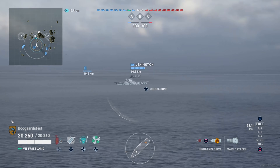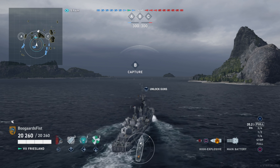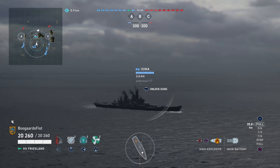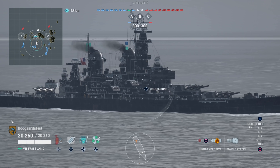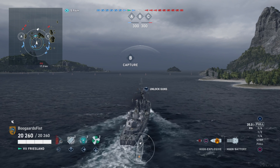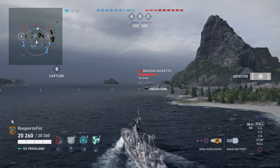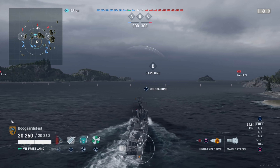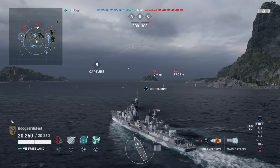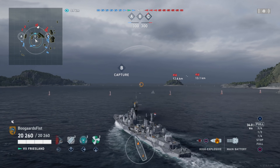Now jumping into the ships themselves — going into it I was assuming I'd prefer the Friesland based on the little I knew. I knew Loyang would be more of a traditional destroyer, while Friesland is a pure gunboat specialist with a bit of an AA suite. Friesland has no torpedoes, so if that doesn't sound appealing to you whatsoever, rule that one out right away. The Friesland play style is kind of a counter-destroyer, capping specialist — that's basically how I run all destroyers, though the approach differs per ship.